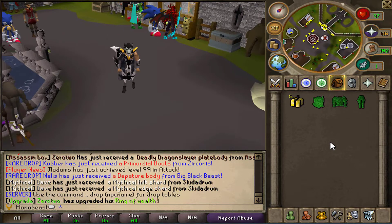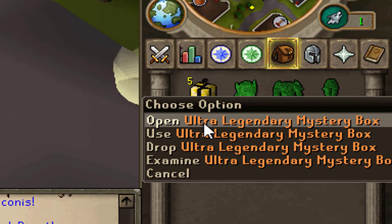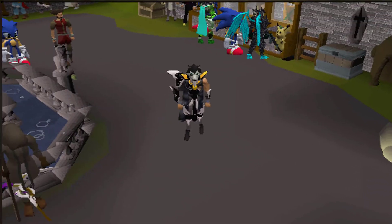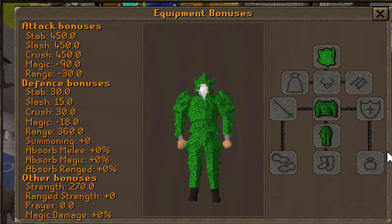That's going to do it for this video. For the giveaway, we're going to be giving five lucky winners one ultra legendary mystery box. With this box you have a chance to get nature torva, which is some pretty nice armor. If you enjoyed this video, make sure you drop a like, hit subscribe if you're new, and stay tuned for more content.